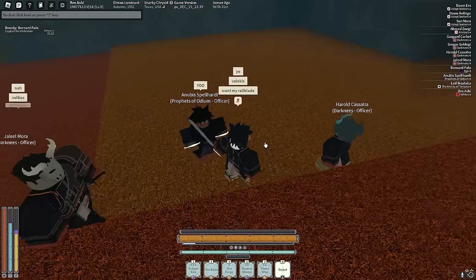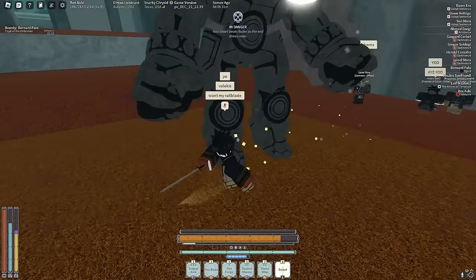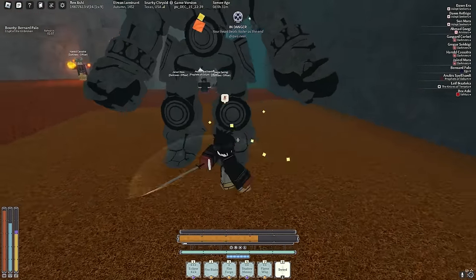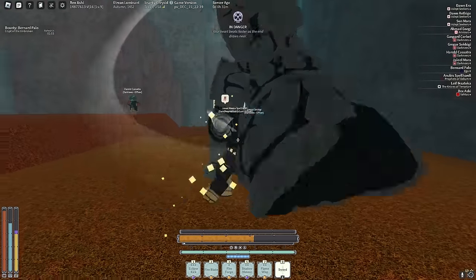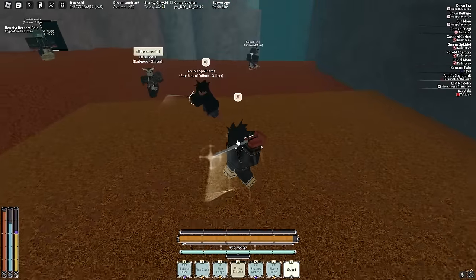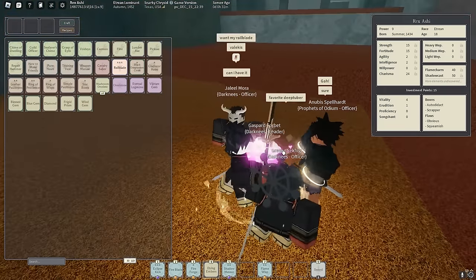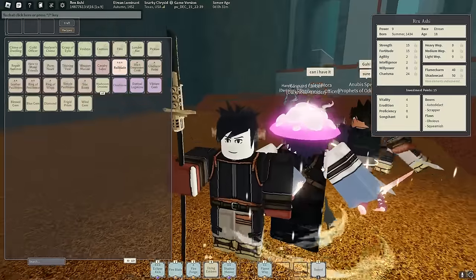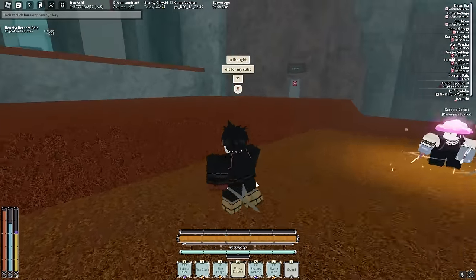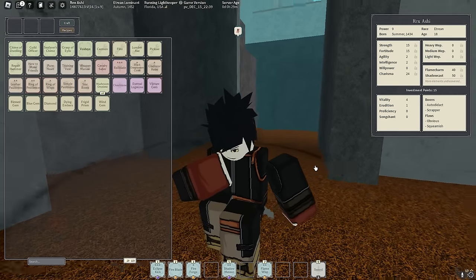I want to give Valgus my Railblade — do you want it? He's backing up. A Golem spawned, let's beat it up while I try to give Valgus the Railblade. He just backed up and kept fire gunning the Golem. Let's just beat the Golem. Want my Railblade? Psych — that's for my subs! Subscribe for the Railblade giveaway. Let's server hop to get more bounties.